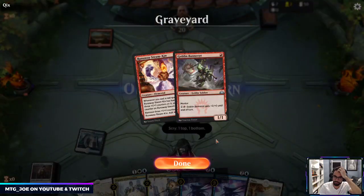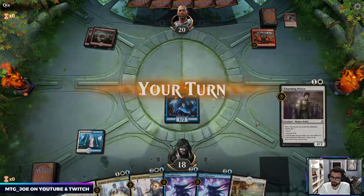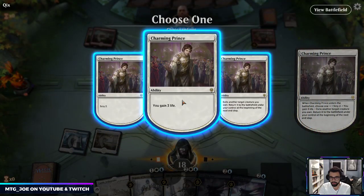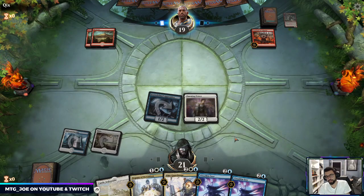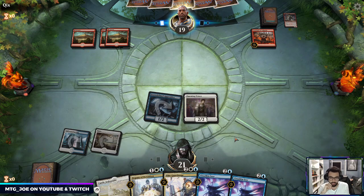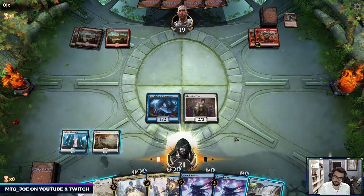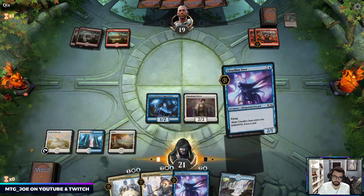Teferi is not good against mono-red. The Prince gains us three life. Okay so this Cavalcade — instantly regret binning that Teferi. They can Chandra this turn — you take an extra point of damage. If they Chandra we Deputy; if they don't we go Cloudkin. I can also just Deputy these Cavalcades which feels very good. Let's get them to commit to the board first. They're presently all set up. Okay so they got Chandra. No blocks. I'm going to still Deputy the Cavalcades and then try to kill Chandra — it's safer that way.